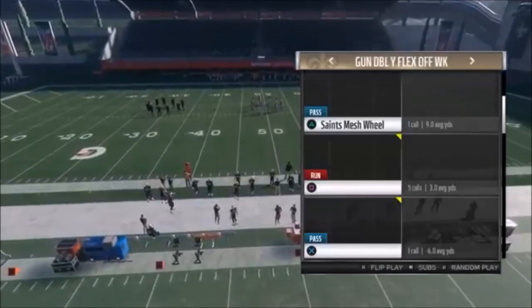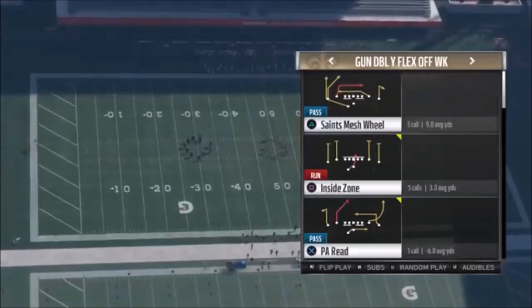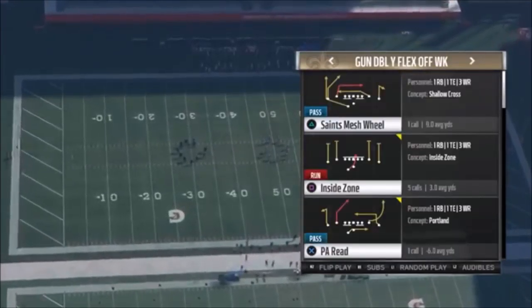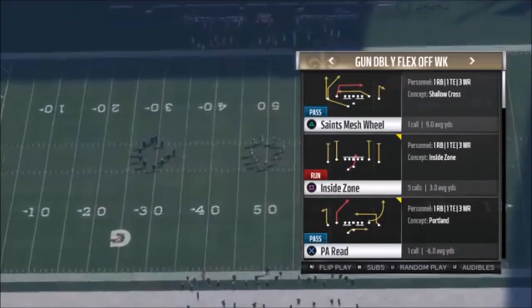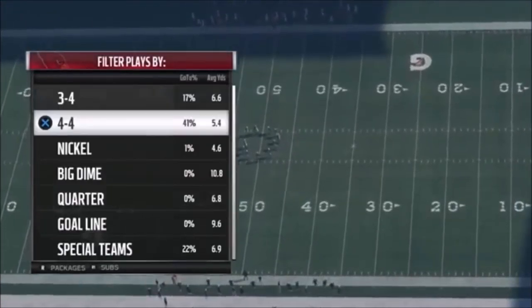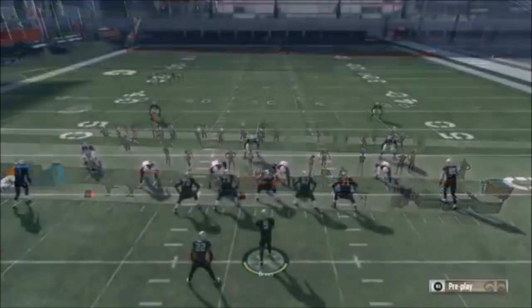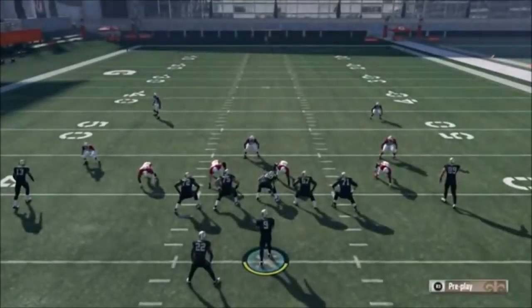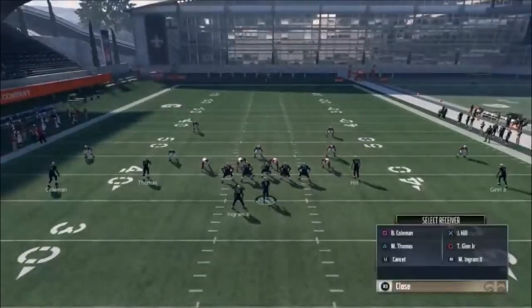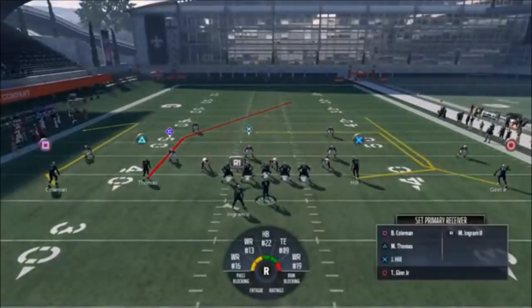The play is PA Read There in the Middle — very similar to one I used in the Raiders video. On defense we'll go Tampa Two. I don't really need the running back doing the play action, so I'm going to put him on a pass block. You can leave it if you want, it doesn't really matter.